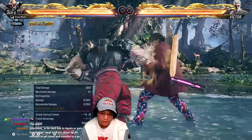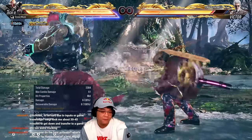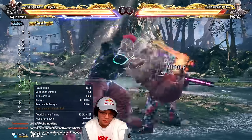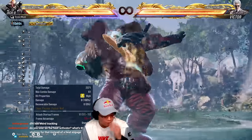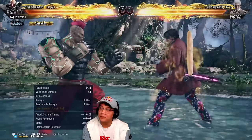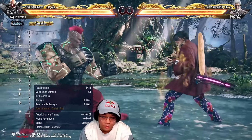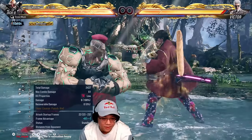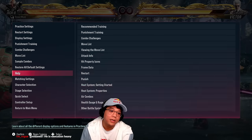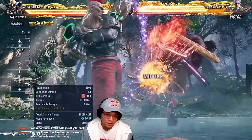Some secondary moves I'm not covering in depth: back two, down four four — those go with the primary stuff. Throws are greatly buffed in this game and Jack is one of the best grapplers, so I'll be using throws. My last secondary favorite is four three, which puts the opponent into the gamma flex stance. That stance is new in this game — I'll explain it as I go.